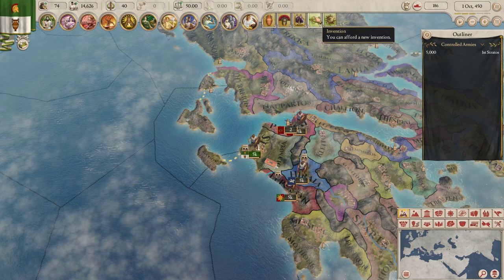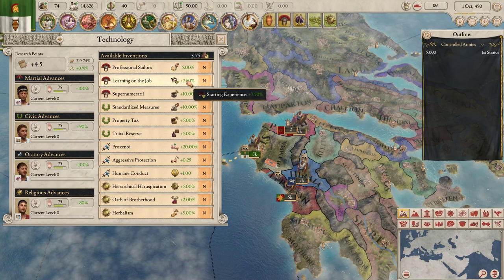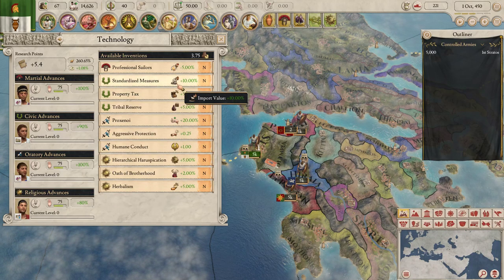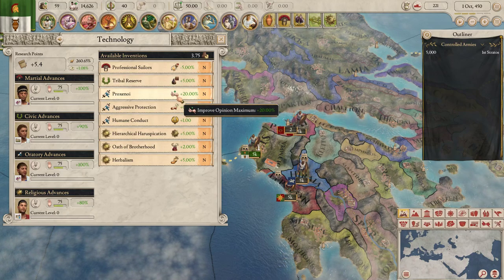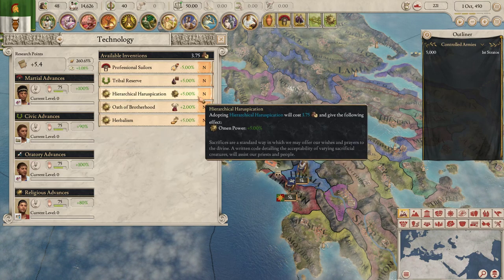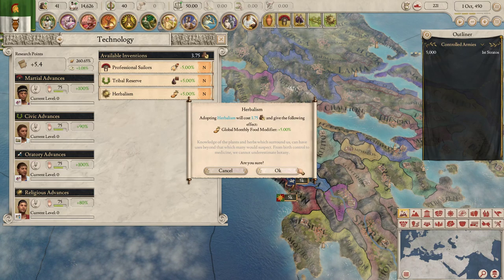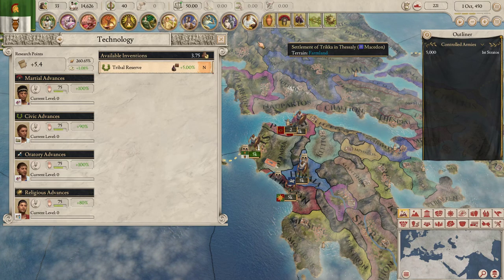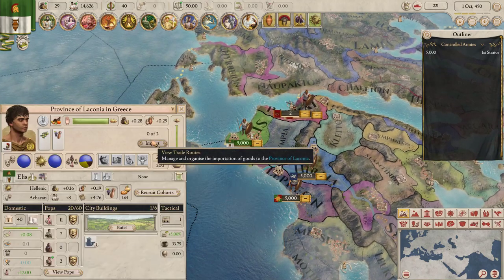We have a surplus of food, which is nice. We can get new inventions — these cost money now. Ship damage taken, starting experience — let's go for that. Since these just cost money, we'll grab all of them: import value, diplo rep, omen power. And this one too, just to get rid of the pop-up. We can have two imports in the capital.